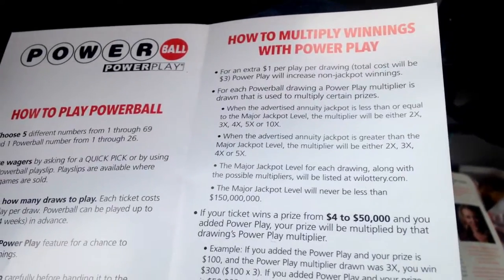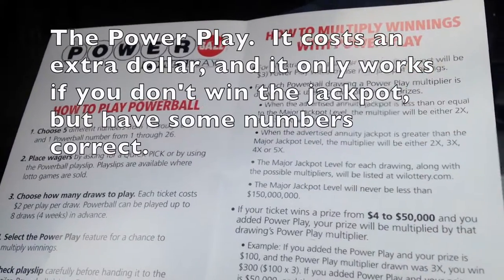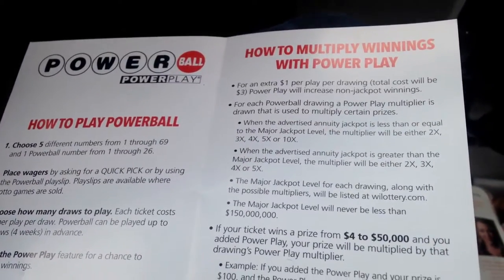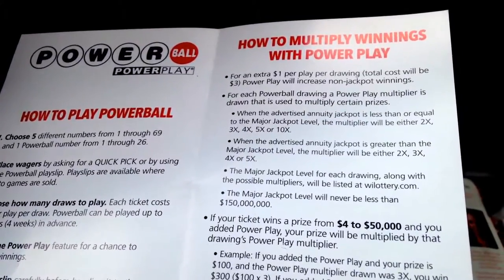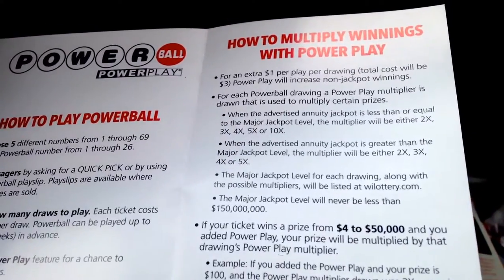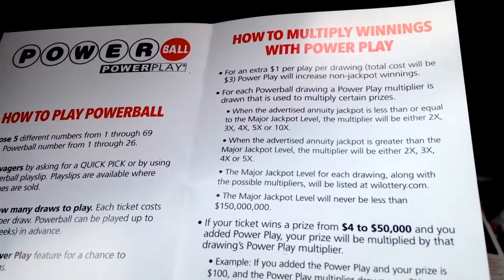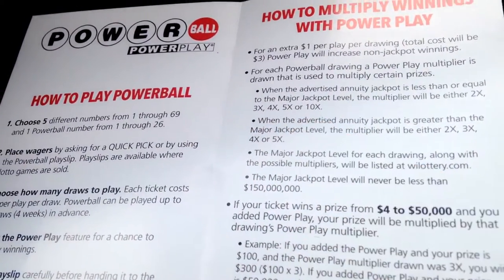There's one other thing with Powerball — if you want, you can do the Power Play, which means you add an extra dollar so your ticket costs three dollars. If you don't win the jackpot, you can still double, triple, quadruple — make the prize higher. So let's say you get all five right but the Powerball wrong: you win a million dollars, but if you played the Power Play you could win two million, three million, four million, or five million dollars.